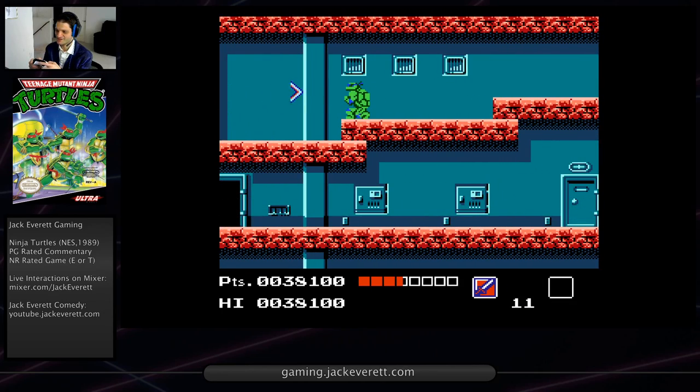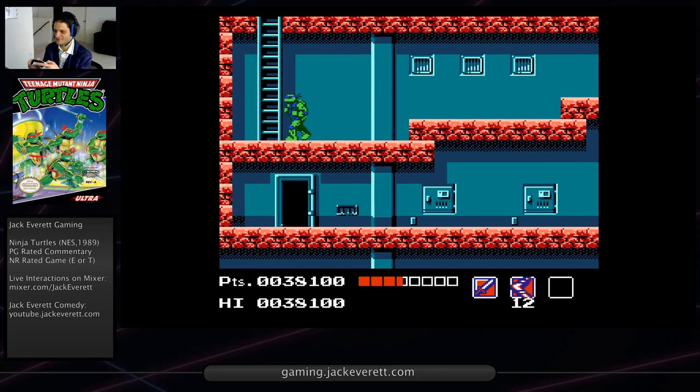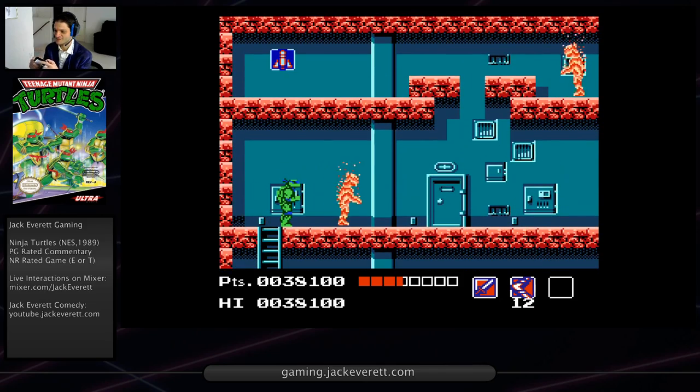The enemy set switched up. If you know this map, you know there's a pizza over there. But I never grab it on my way in - I always grab it on my way out because I think it's more helpful there.